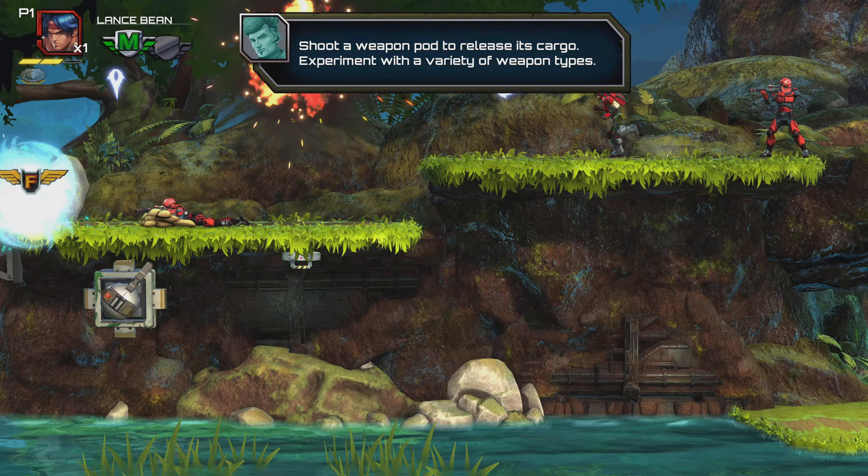Oh man, those sneaky commandos! You can sacrifice your active weapon for a powerful attack or strategic effect — that's the overload function. Try it now and a replacement weapon will be sent immediately.